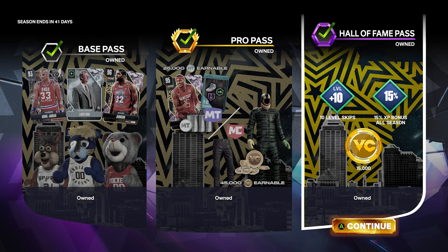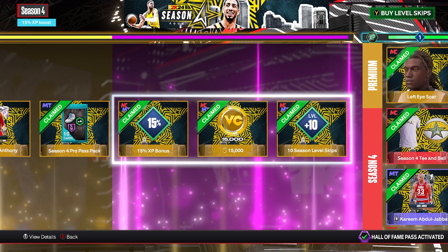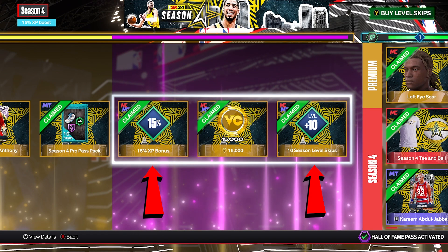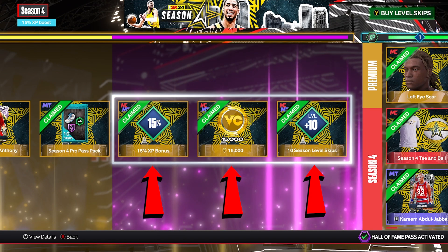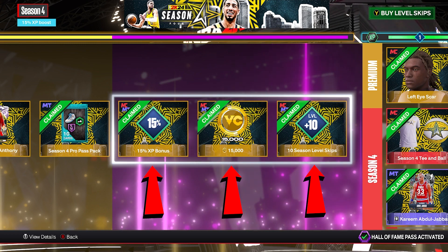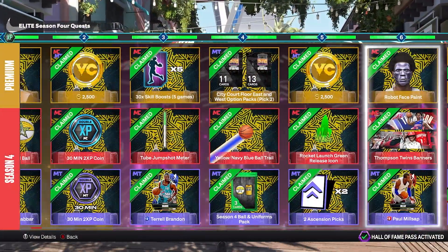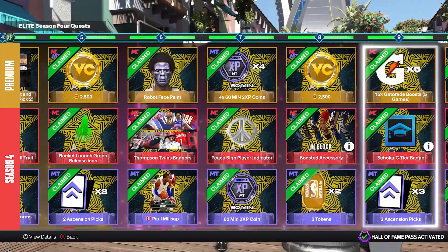So I bought the Hall of Fame pass right off the rip — I'm gonna be straight up, I did it for the 10 plus level skips, the 15 XP bonus, and the extra 15,000 VC. Let's go through the pass real quick and see all the things that will probably be important to you.